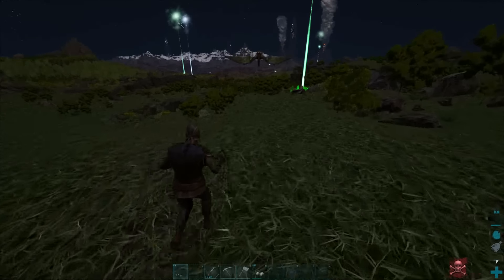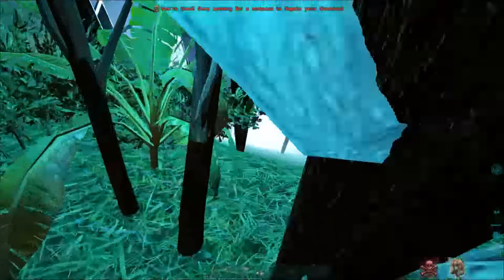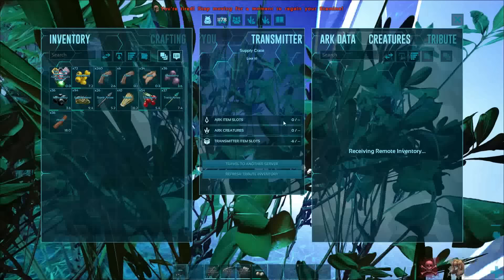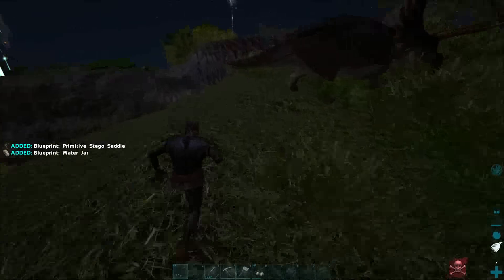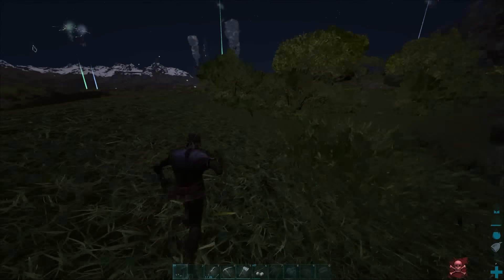Level 10, let's go! Oh my god, a Stego BP — let's go! Oh yes, a Stego blueprint. It's a prim one, but still.